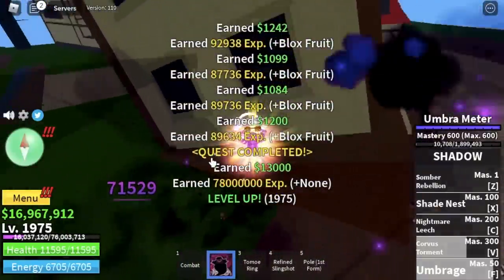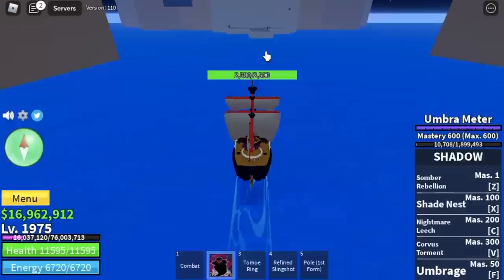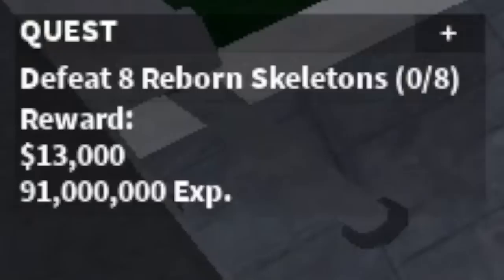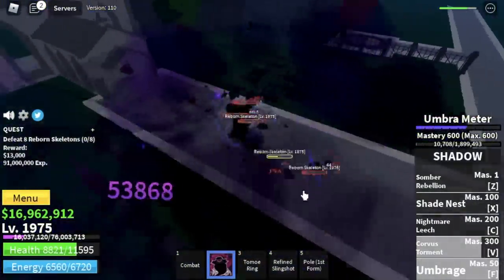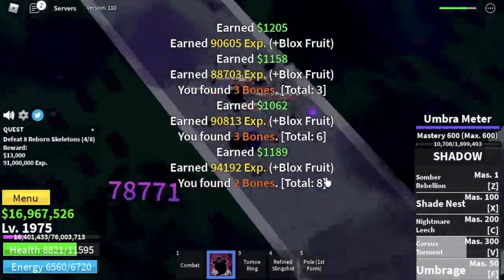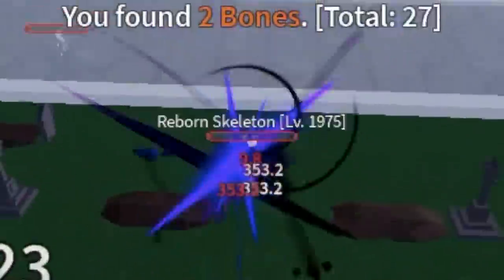Target level here is 1,975. Stat check: Bloxfruits and Defense max, Melee 1,325. Next is Haunted Castle — we're only going to defeat the Reborn Skeletons. They're easy to defeat and easy to lure. We want to save time and finish more quests as fast as possible.